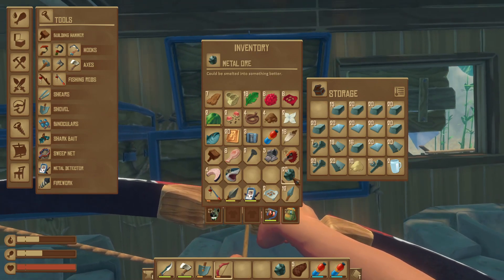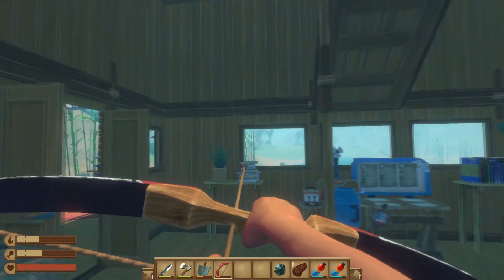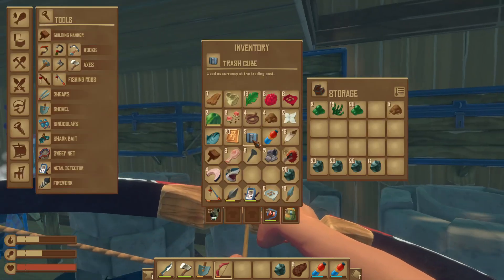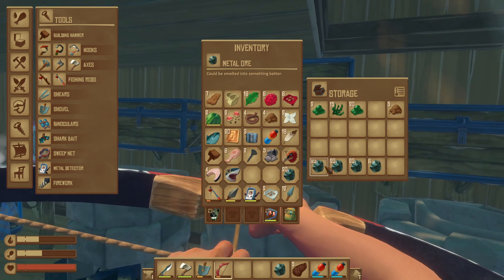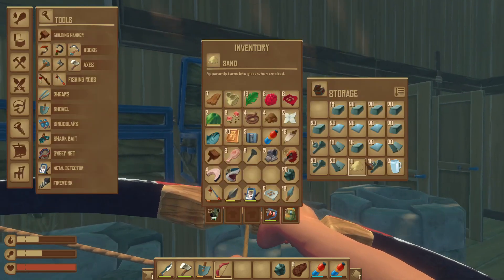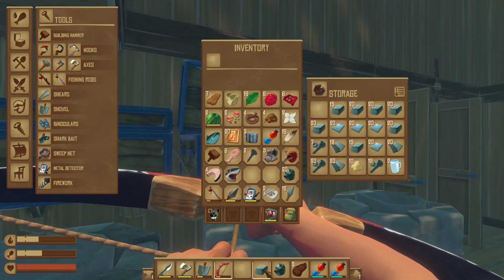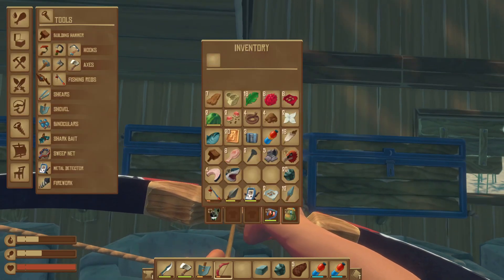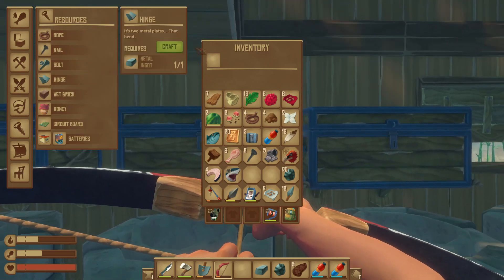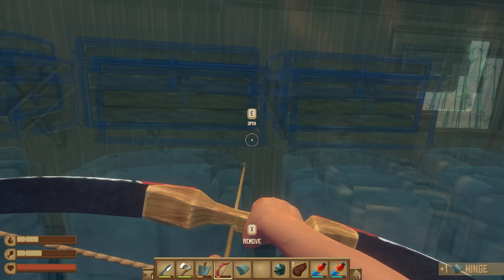Okay, they're made just with metal ore that you find underwater in all these islands — they're always everywhere. So you just got to bang them out, get your ore, and then you got to put it in the smelter and make yourself an iron ingot. I got lots here. Make yourself a little iron ingot, and then you're going to go to the screwdriver, and there's your hinge. Craft with the one metal ingot, and you got yourself a hinge.